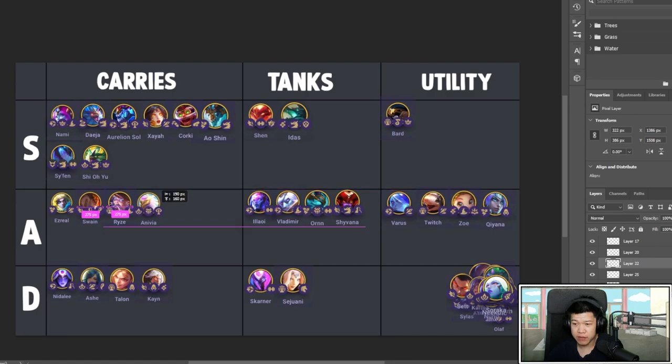Avaiana is an A tier carry — pretty good. If you find a Rebel Spatula you definitely want Avaiana. She's an Invoker so she'll cast a lot. Give her Shojin, Morello, and some damage, or Blue Buff. The Rebel Spat is pretty good because of how Rebel works. Overall okay — goes well with Jade. People haven't figured out Legends yet so we don't know anything on that end.